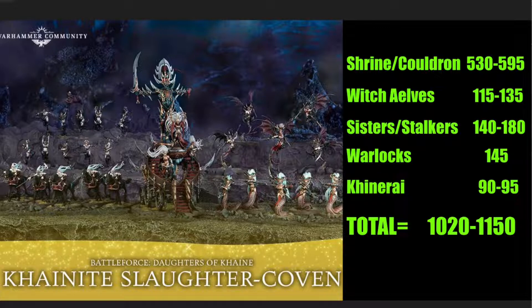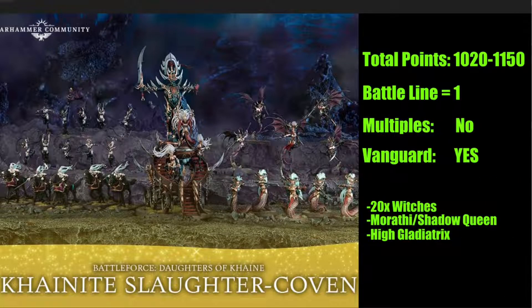Totaling everything up, taking the absolute minimum and maximum options, the box gives you 1,020 to 1,150 points. Right out of the box you basically have what you need to play a 1,000-point game — with some caveats. You have a thousand points worth of units, but you don't technically have a legal army yet.